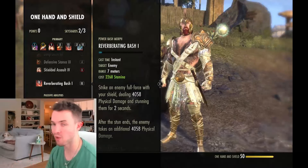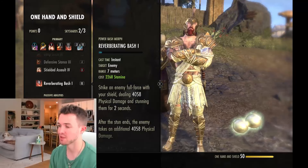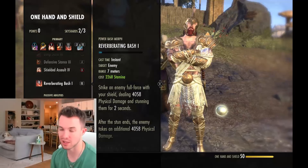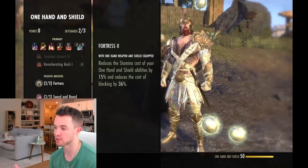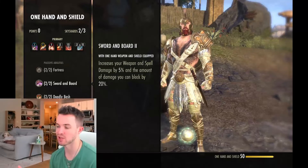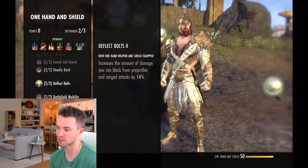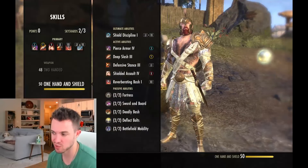One stipulation for all these builds: if I don't have a way to heal naturally in the build, I can go out and get Vigor — but that's the only active ability exception, especially important in solo or DPS capacity. For passives on the one-handed shield line: Fortress reduces stamina cost of 1H&S abilities by 15% and blocking cost by 36%. Sword and Board increases blockable damage by 20%. The bash passive increases bash damage by 500 and cuts bash cost roughly in half. There's also increased block from projectiles and reduced movement penalty while bracing.